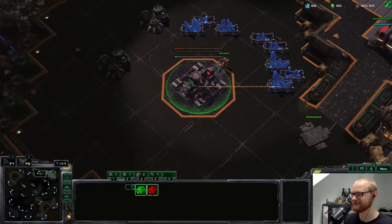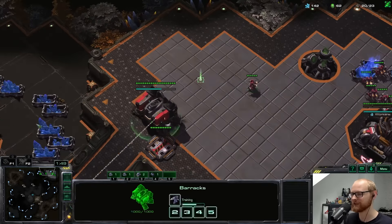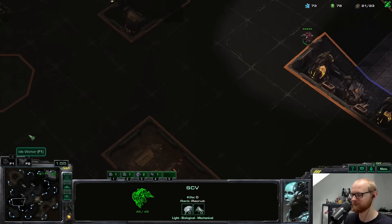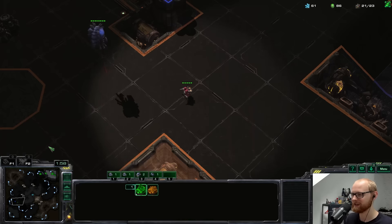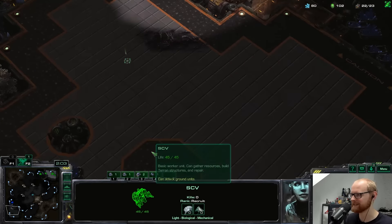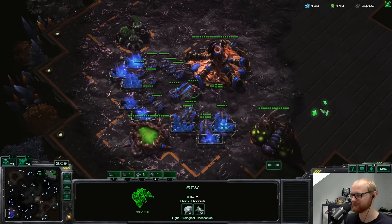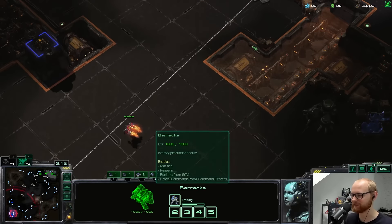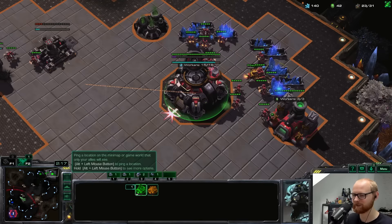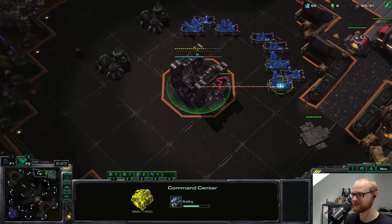With Drilling Claws, we can potentially go for a Drilling Claw Mine Drop opener. We are allowed to make one Reaper, five Marines, Widow Mines, Medivacs, and Ravens. That's a very late hatchery — this looks like a big fat cheese to me. Over 100 gas already. I think I'm going to cancel this Command Center, because that is usually what you do when people mine this much gas this early.